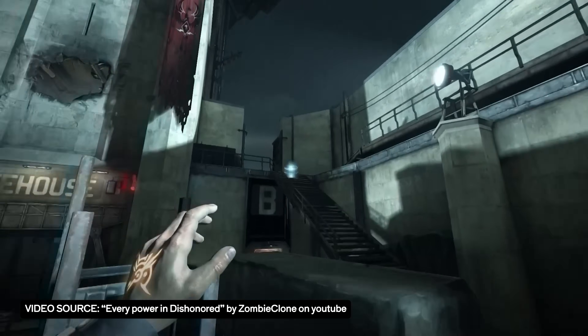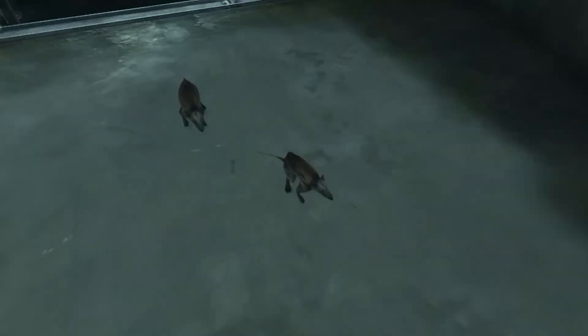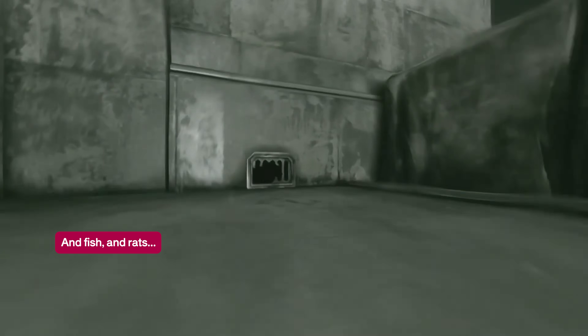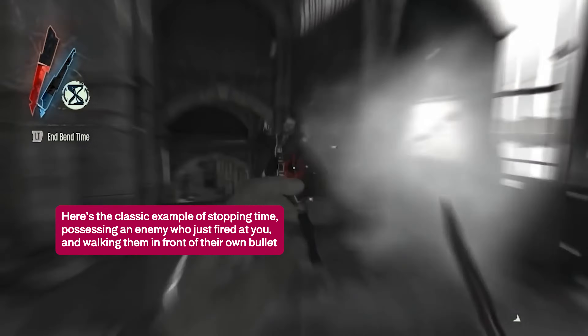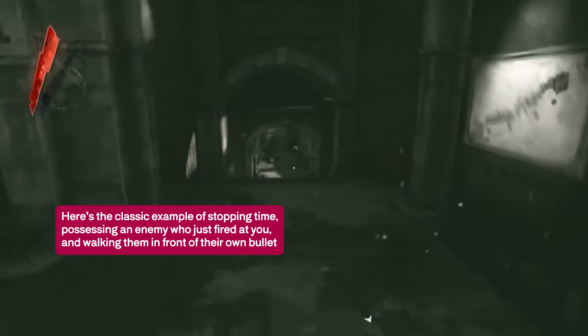Now let's talk about Dishonored 1, which I think is one of the best examples of all time of orthogonal player abilities - the powers in that game, like Blink, Bend Time, Possession, and Dark Vision. These powers are super orthogonal and different. Blink is a movement-based power that allows you to teleport, whereas Dark Vision allows you to see through walls, Possession allows you to possess people and effectively become them, and Bend Time allows you to manipulate time. If you can teleport, stop time, see through walls, and change who you are, you can do all kinds of things.